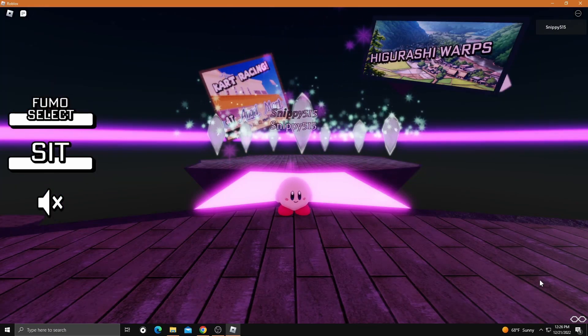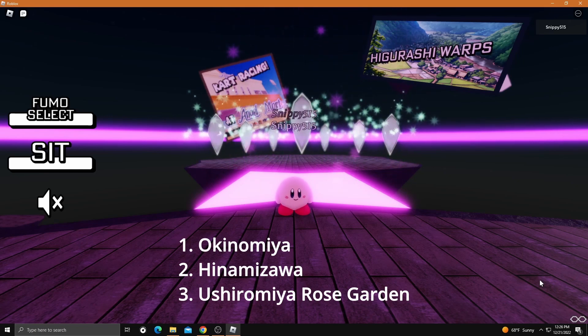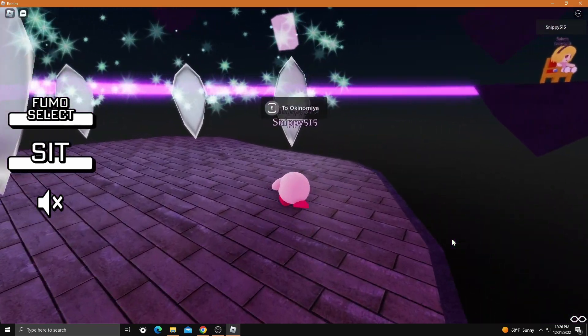For the I Get Around achievement, there's three different locations where you can get this. There's one in Okonomia, there's one in Hinamizawa Lite, and there's one at the Ashiromiya Mansion. I'll show you the Okonomia one first.